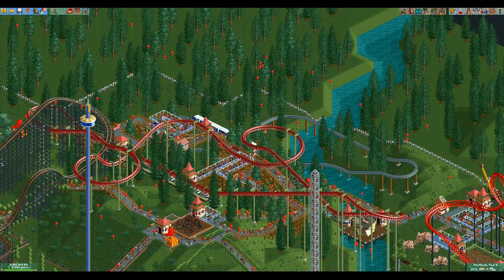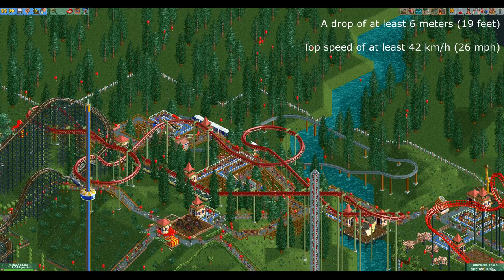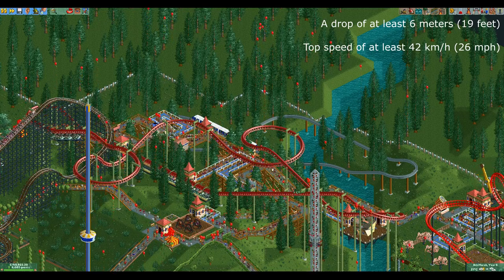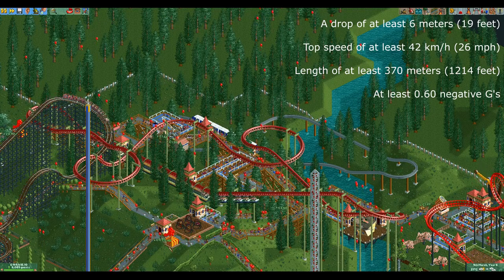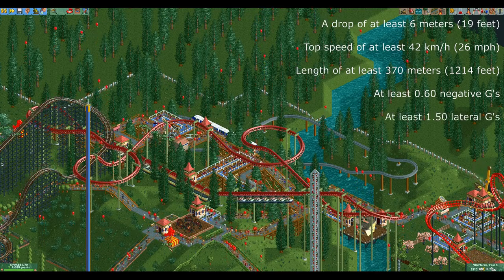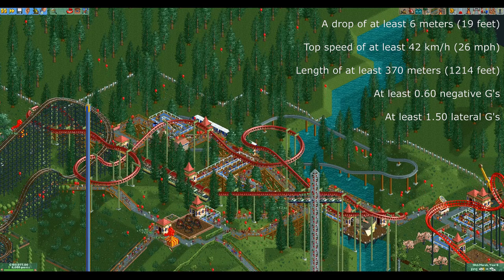The suspended coaster has four stat requirements. It needs to have a drop of at least 6 meters, a top speed of at least 42 kilometers per hour — which is the highest top speed requirement in the game — and a length of at least 370 meters. It needs at least 0.60 negative vertical G's, which is impossible to fail, and at least 1.50 lateral G's. If you fail to meet any of these requirements all its stats will be divided by two.